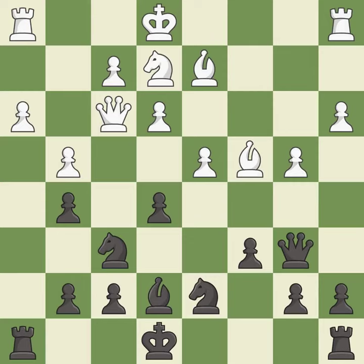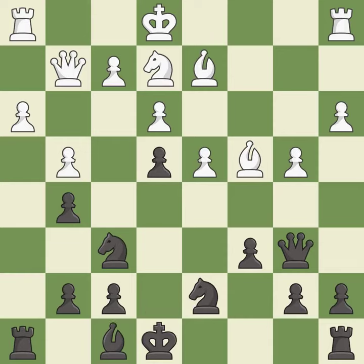This protects the attacked pawn. It is best. The game was close to equal, but now white has the advantage — it is a mistake. This moves the queen to safety. It is best. That's an unfortunate error — it is a mistake.